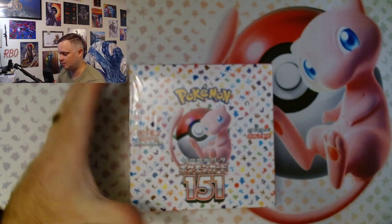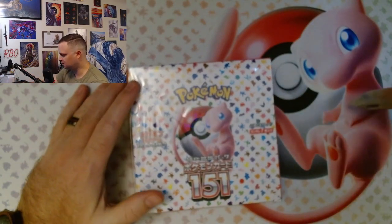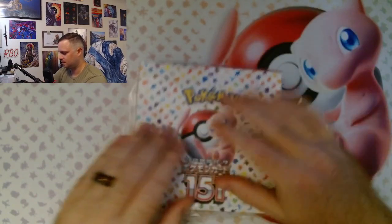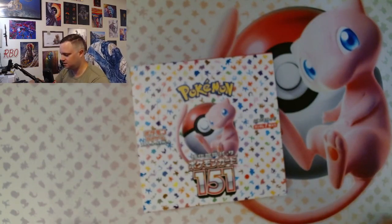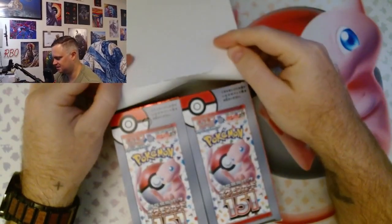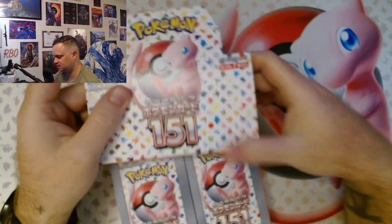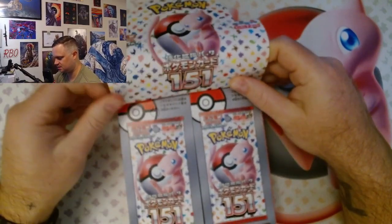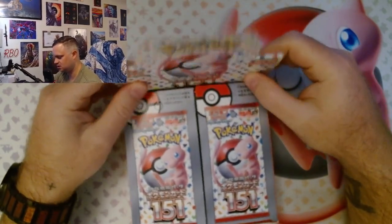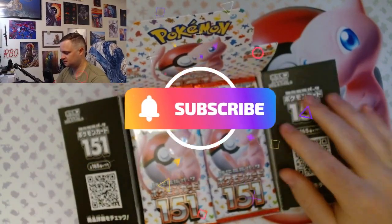Hey y'all, so I just received my Japanese 151 booster box, and I am going to open this bad boy right now. We have the English mat that comes with it. This is a Japanese 151 with the Master Ball holos and all that fancy stuff. I'm super stoked to be opening this set. I've already opened two Japanese sets — Ruler of the Black Plain and Raging Surf — and those sets were just so killer. I really wanted to open cards from this set.